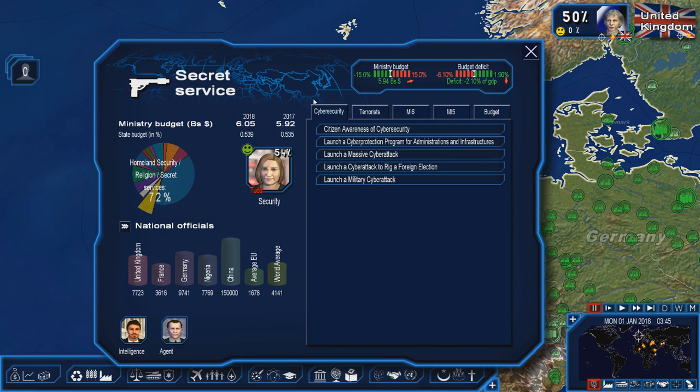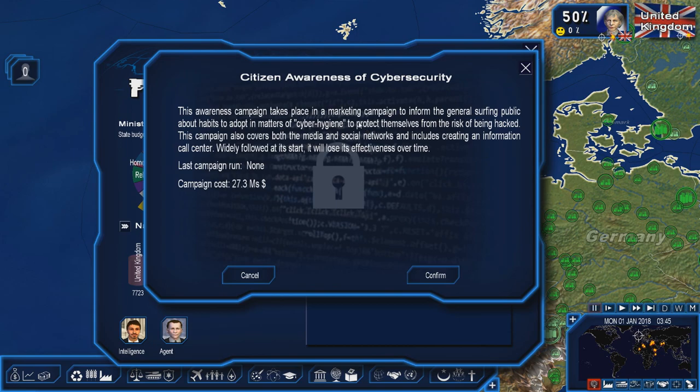One of these is actually the citizen awareness of cyber security. So we're going to go ahead and click that. If your country is not basically rich enough to afford purchasing a cyber security plan, whether it's bronze, silver, or gold, this is a good way to actually adopt cyber hygiene, as you would call it. And so this basically gives you — you can still be hacked.